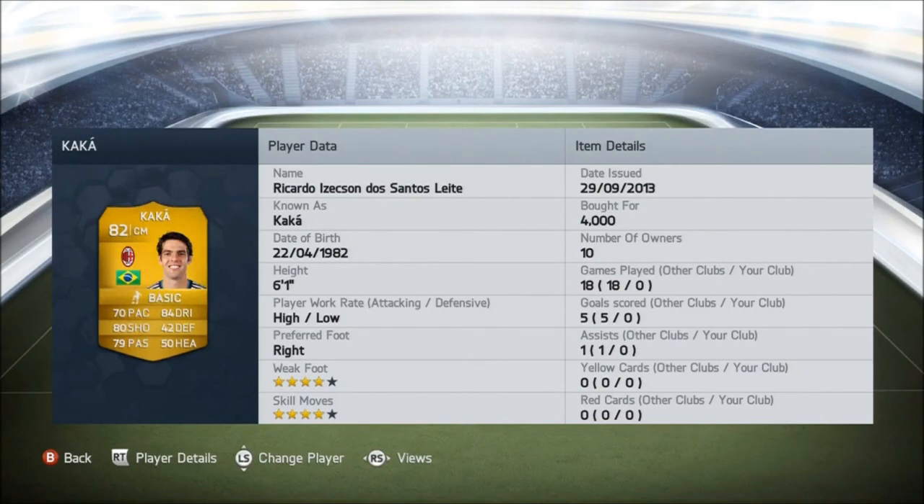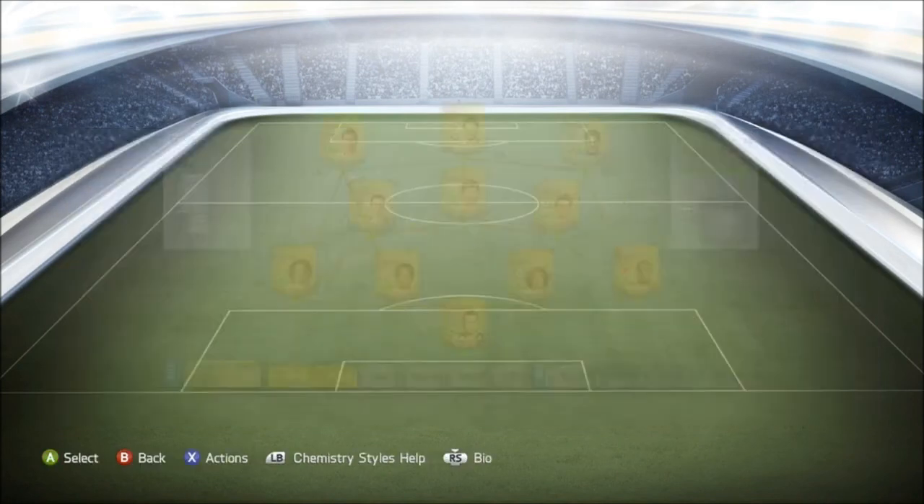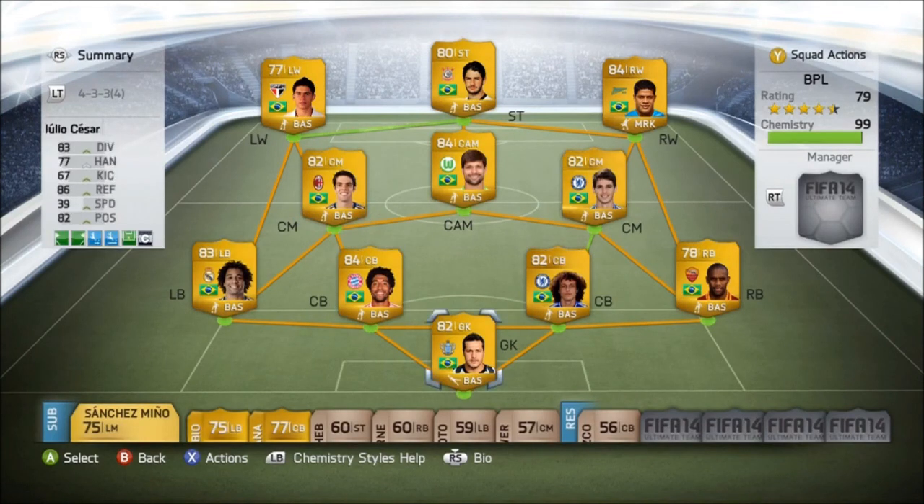Hopefully you guys have enjoyed this video so far. If you have, give it a like — it helps our channel grow a lot. If you're new here, subscribe to our channel. This team costs about 100k overall — it's pretty sick. Going forward I'll bring you a full gameplay game so I can talk about topics as well. If you want to buy this team, you can get it cheaper than we did — Oscar we got for 14k but you can probably get him for about 13k.